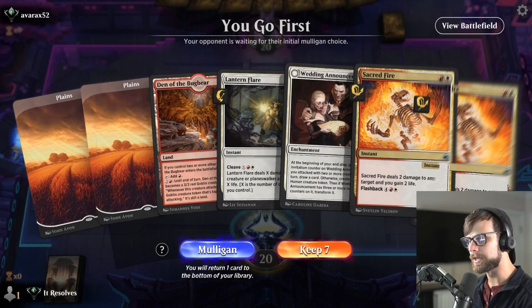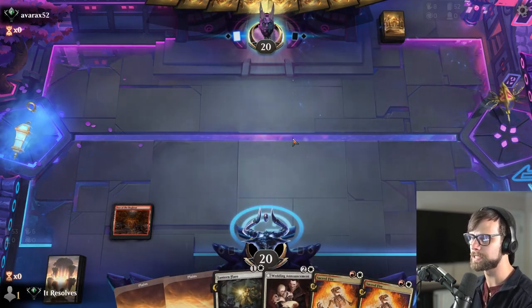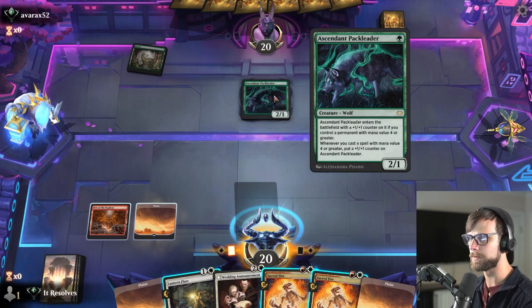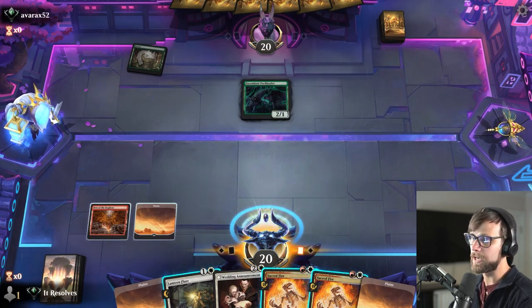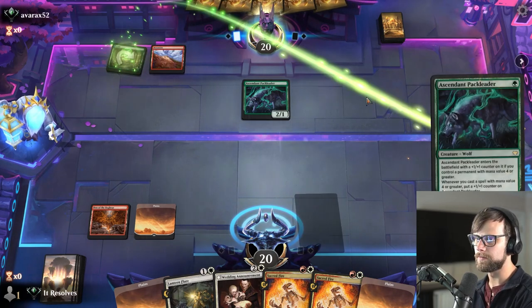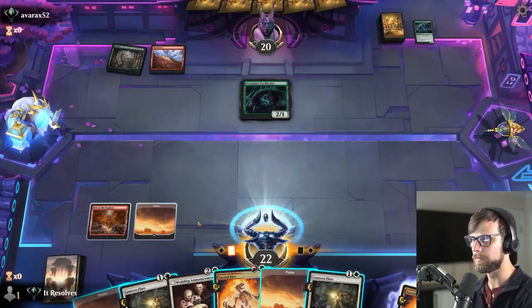A bit of an interesting hand — definitely more removal heavy, but I think we can try it. If we find ourselves against something like a Boros aggro deck, this is actually quite good because we can answer a lot of their threats and gain life in the process. A Forest opening from the opponent does signify they'll probably have some things. We'll just pass and leave up Sacred Fire — we'll probably end up hitting the pack leader with it, which is fine.